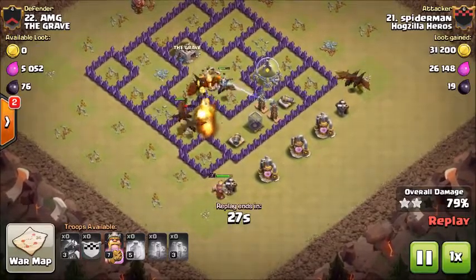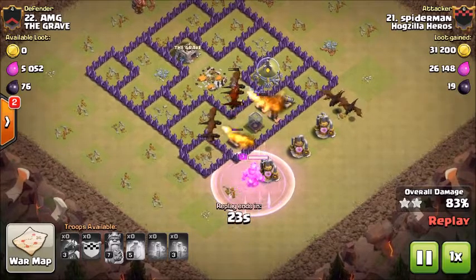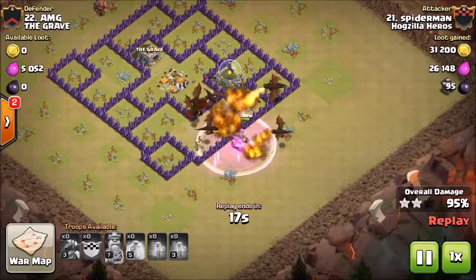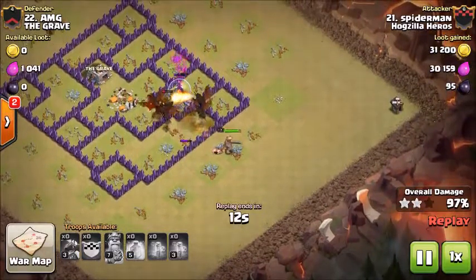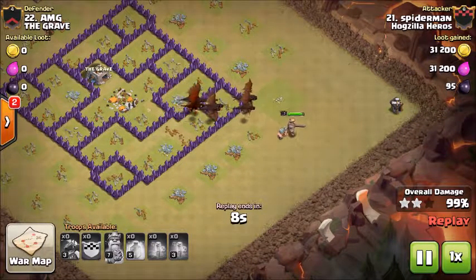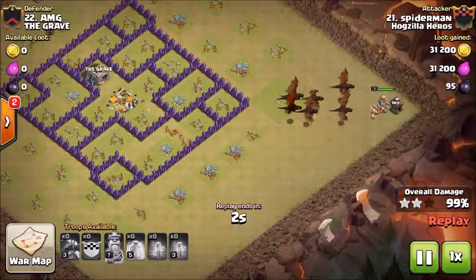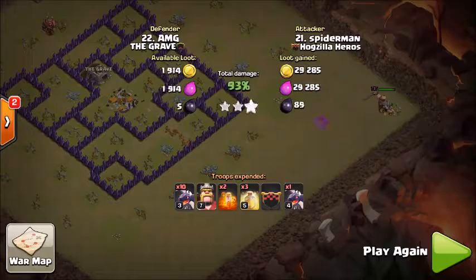Once those air defenses are down, it's a wrap. He's got so many dragons out there. He's dropped his king and activated his king's ability. They all converge on that Tesla. The king starts moving towards that builder's hut, the dragons take out that collector, and here we go — one last building, and it is down. Great three-star!